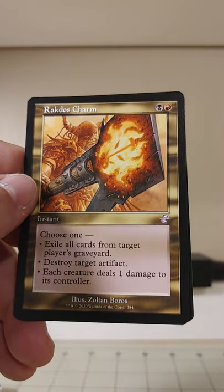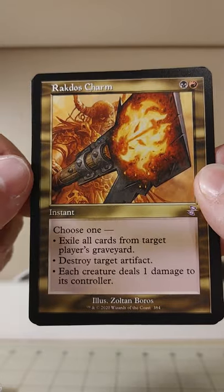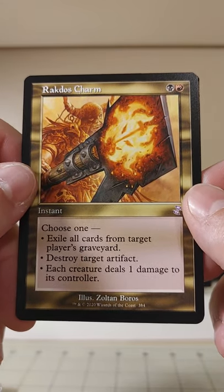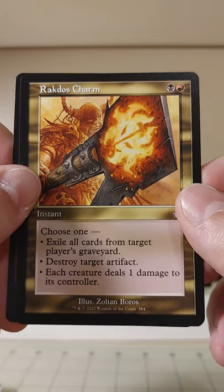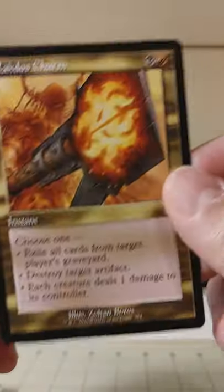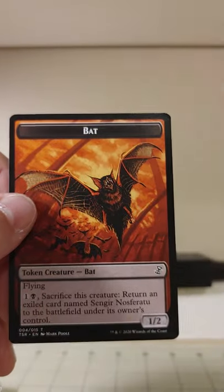Got a Rakdos Charm here — Rakdos, a guild well-known for their charm. You can exile all cards from a target graveyard, destroy a target artifact, or each creature deals one damage to its controller. That's got that chaotic Rakdos flavor to it.